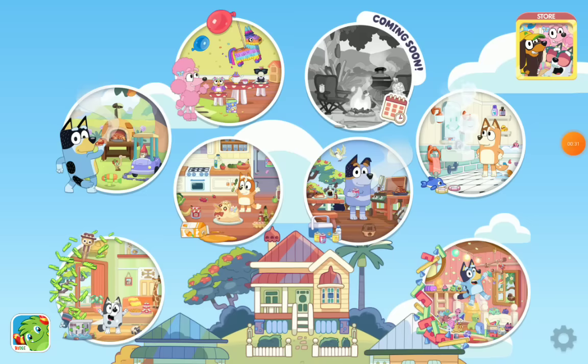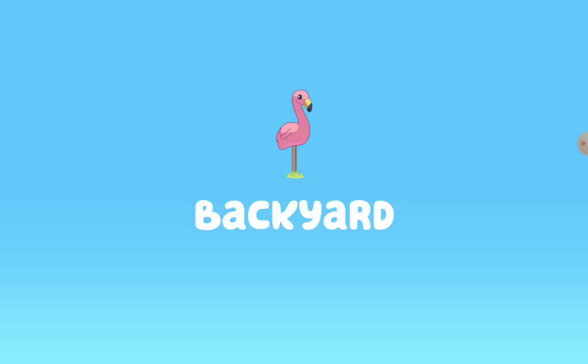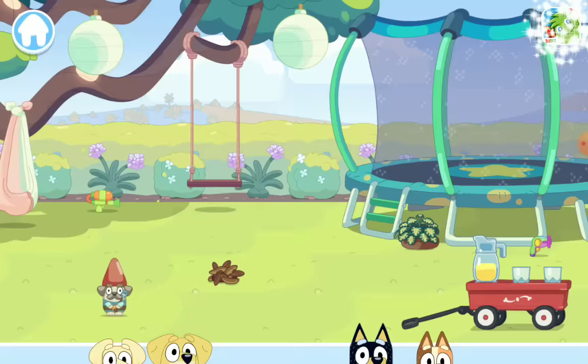We're gonna start from the backyard. This episode of Bluey is called Backyard. Now when you're VIP you get all the characters. That trampoline looks pretty bouncy - give it a go! If you're not VIP you just have Bingo and Bluey - yeah, you just have these two.